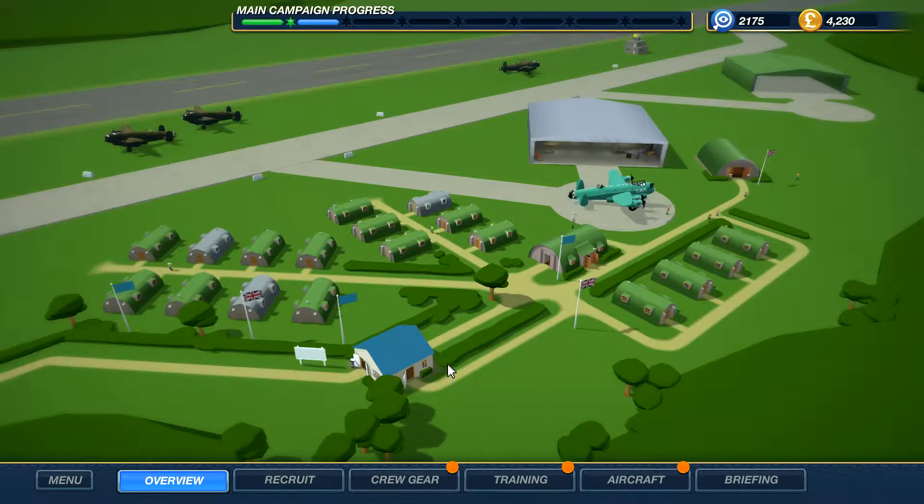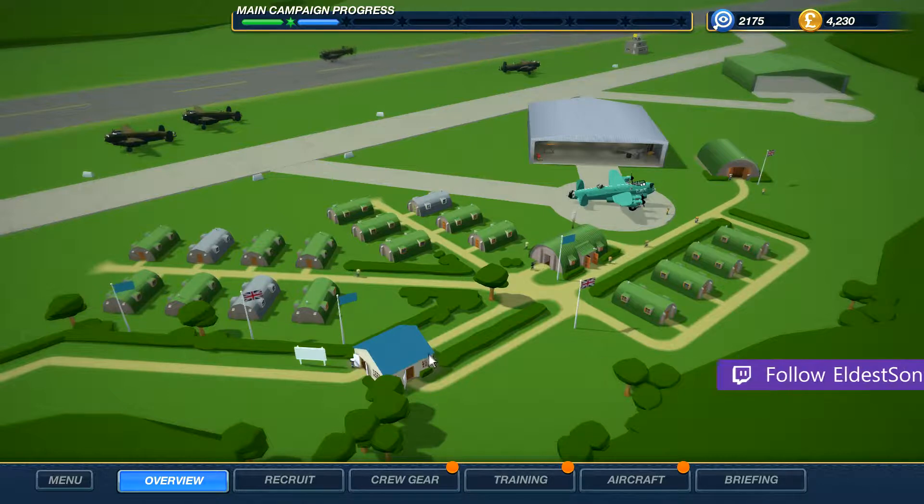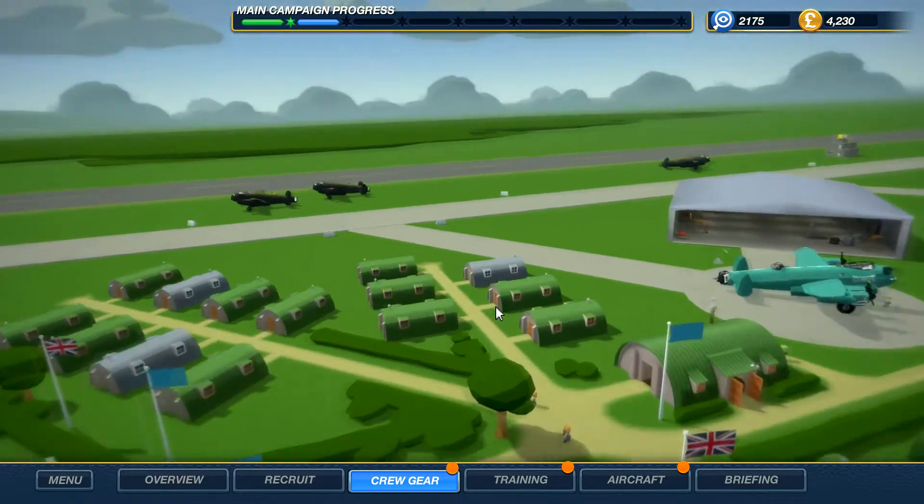Hello wonderful people of the interwebs. I'm eldest son, and thank you for joining me today for the fifth episode of Bomber Crew. The last episode was pretty exciting at the end — we did a critical mission and completed it. Here we are, so we got some stuff that we unlocked. We can check that out as per the routine we've established in previous videos, and see what money we can spend on our aircraft, crew gear, and whatnot. Let's get right to it.